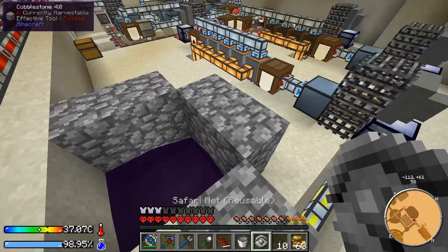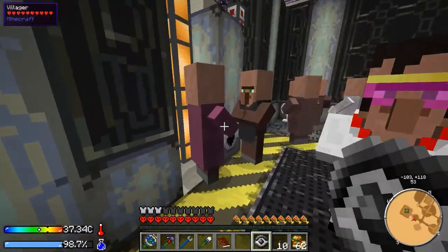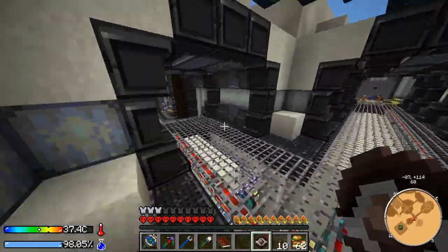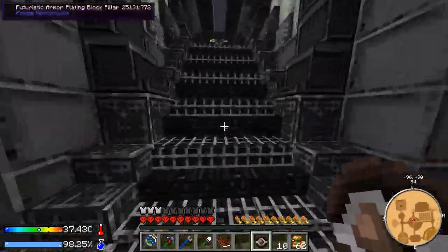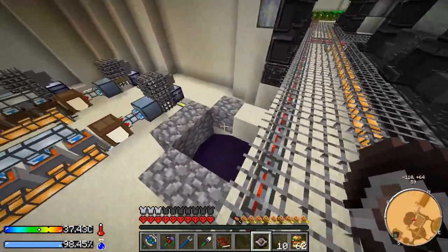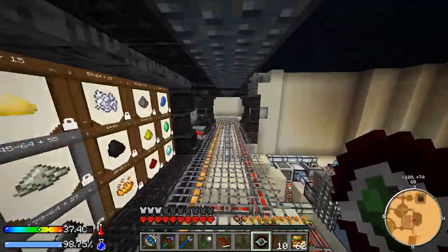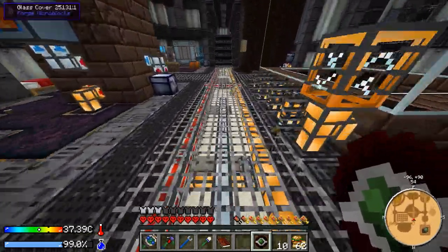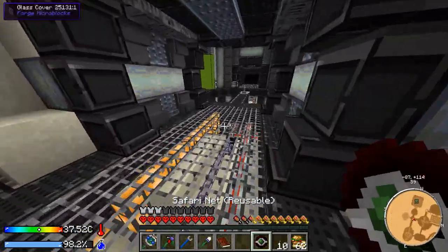We got a villager and if I stick him in the witch water — oh that's not right, why did you turn into a zombie? I did some testing and I think what we need actually is a cleric or priest villager. This should give us the mob that we want, which is a witch. Aha, got one! Now we have a witch — we have turned a priest into a witch using the witch water. I checked a couple of other types of villagers and they all just turned into zombie villagers.